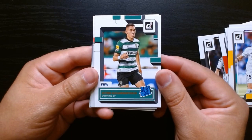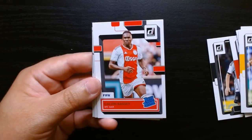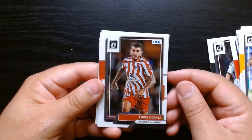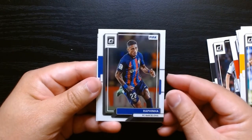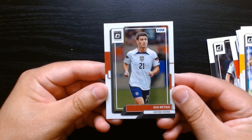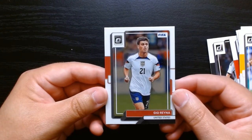Rated rookie of a guy with a really long name — Tiris Alexandropoulos. I assume he's Greek. Calvin Basie, rated rookie. We got other optics here — Angel Correa. Did we finish with some optics? Rafinha. Is he still in Barcelona? I don't remember. And Gio Reyna of the U.S. That's why I love these products — you get a real cool assortment of players and cards.